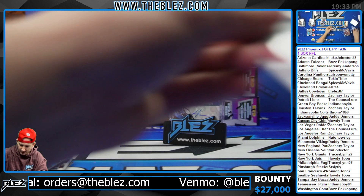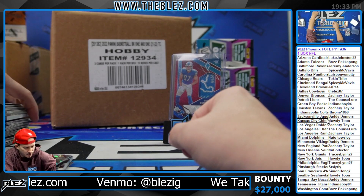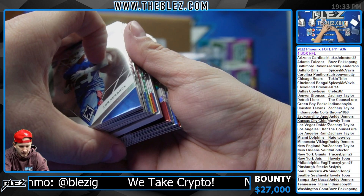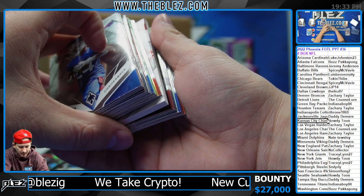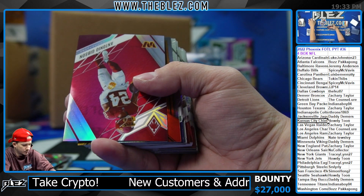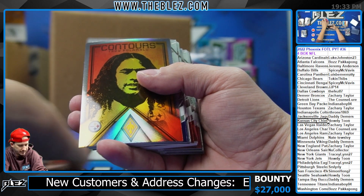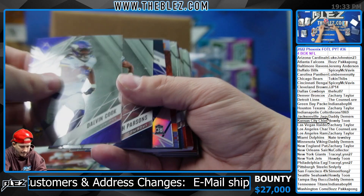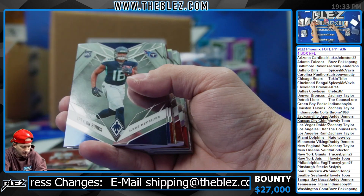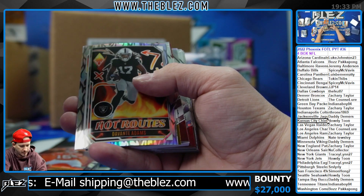Phoenix - there's never a dud break. Anybody ever notice that? There's never a dud break in Phoenix. That's really thick by the way - 250 Alamalu. Blue of Stingley to 35 - that's a nice one Flamethrowers. Travis Kelce to 150.